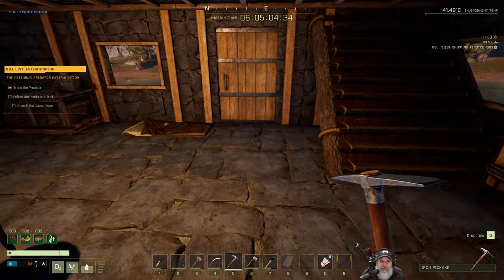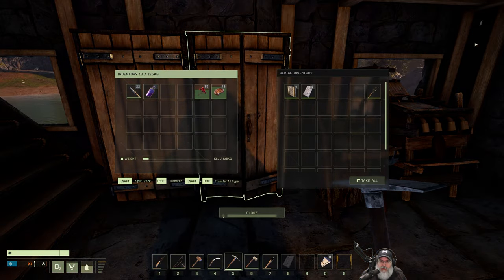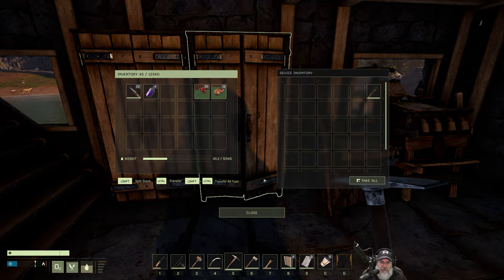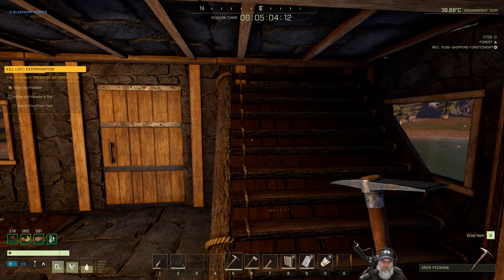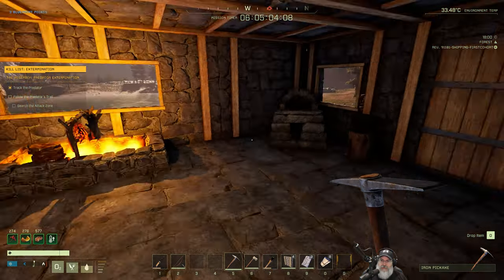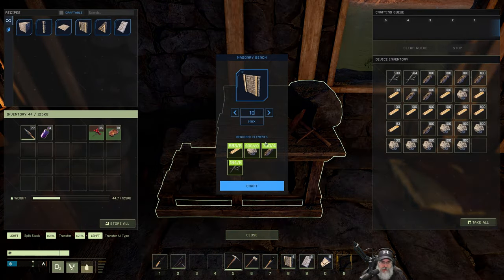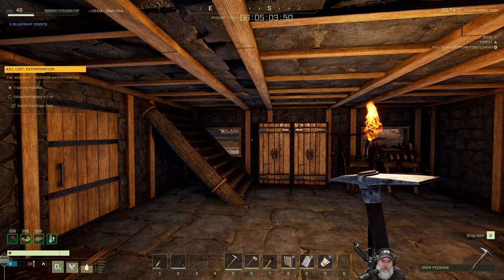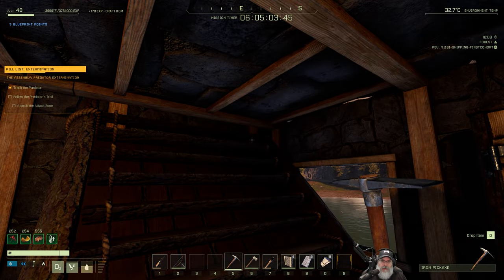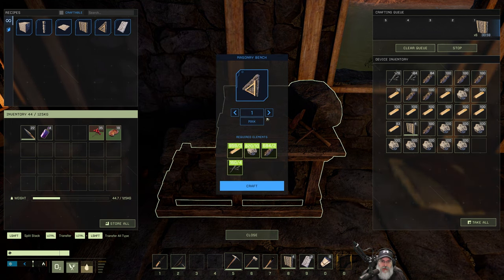Alright guys, we are back. I got everything moved in and got another batch of resources harvested to continue our build. We've got some walls here and a couple of roof pieces. I'll put the sickle and repair hammer in storage. We're going to need about ten more walls since we have four there already, so let's do ten walls. After that we should only need four of the roof peak pieces — if we need more we'll make more.